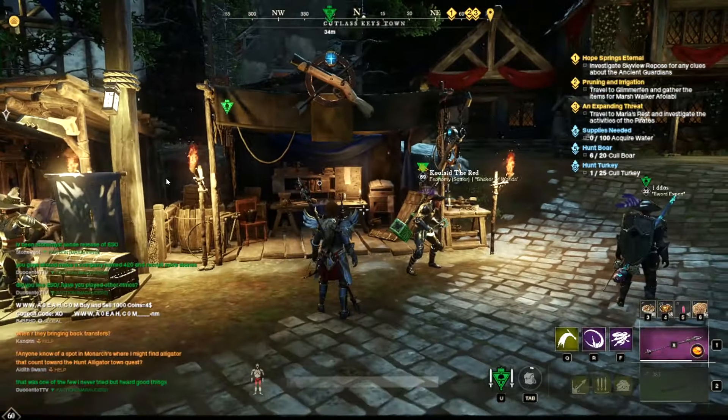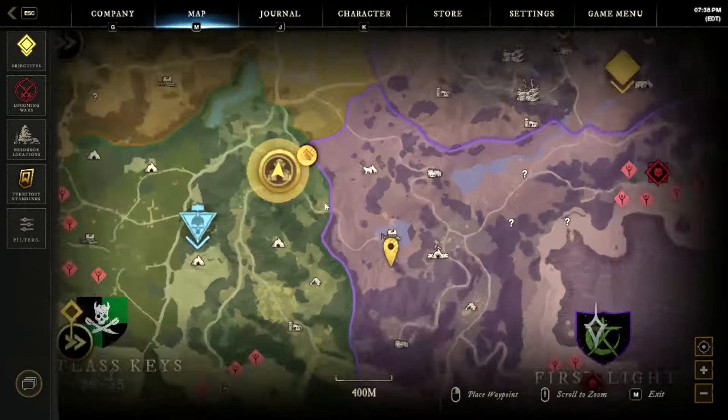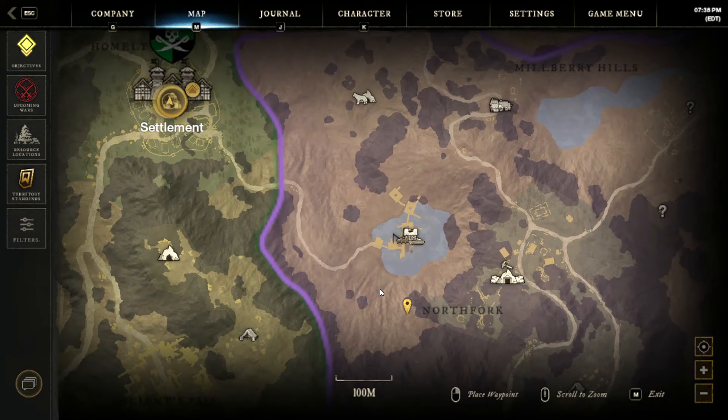Get a mining trophy, your proficiency potions, and then make your way down to Cutless Keys and go into First Light. You're going to want to have all your gathering points in that territory — it makes things so much easier.